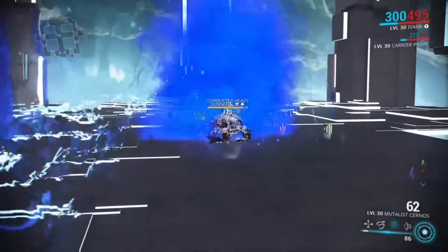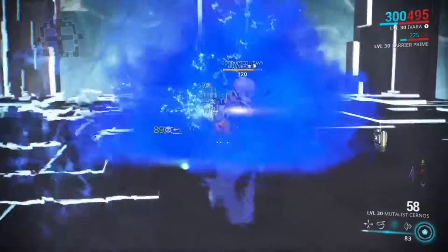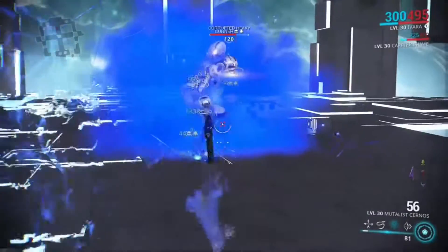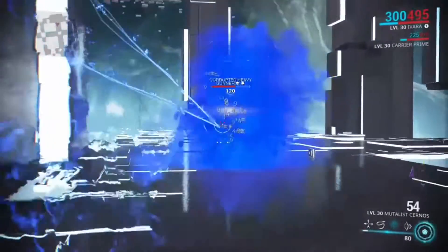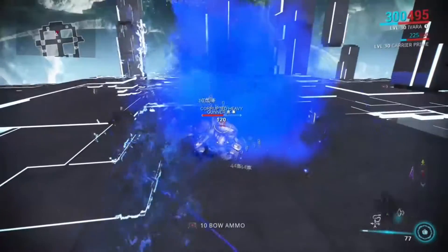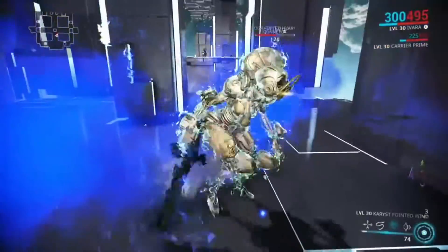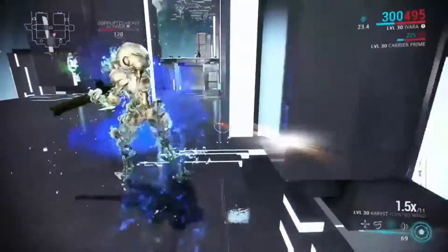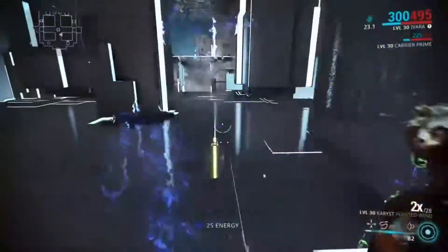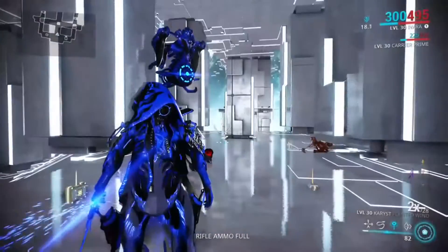This is where status comes into play. You can use status combos, such as Corrosive and Blast, together with the basic implementation of the Mutalist Senros. As you can see, in a few seconds I've already burned away this enemy's armor. It's rather effective, it's rather quick, and it's CC'd them so that a bunch of enemies near it are no longer a threat to my allies or myself. Even without energy — or without enough efficiency — I could still take out the enemy without fear of damage. That's where status comes into play.